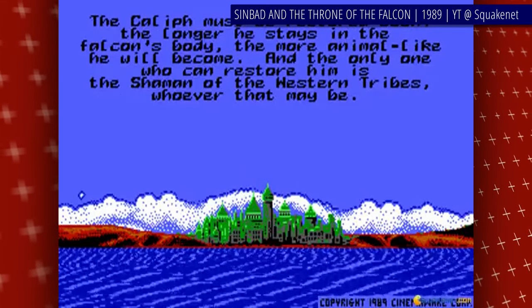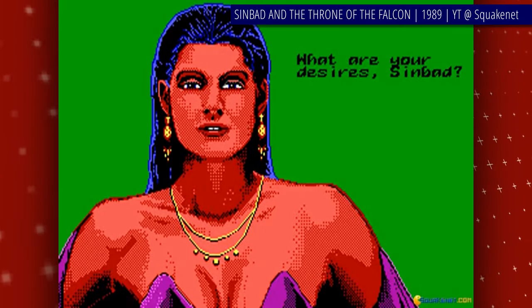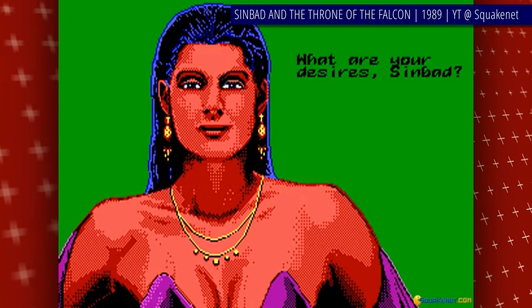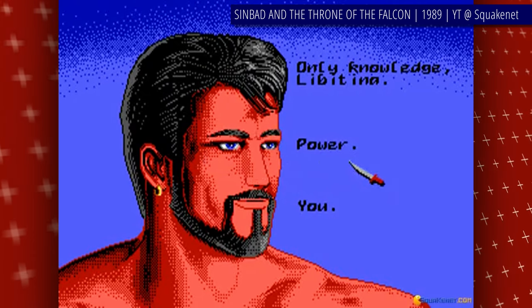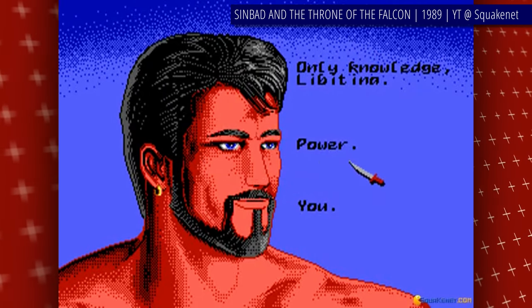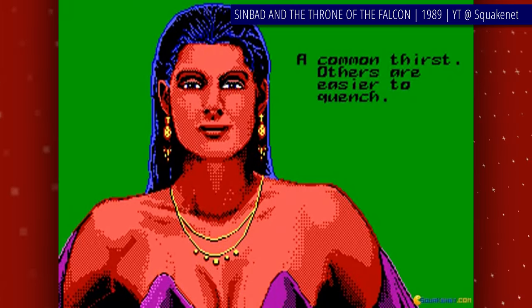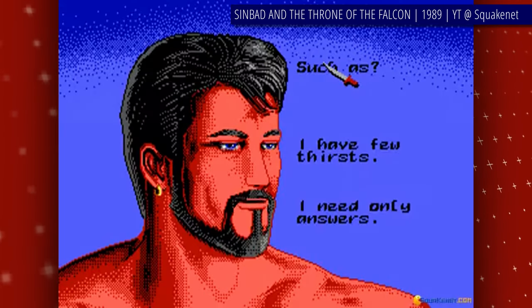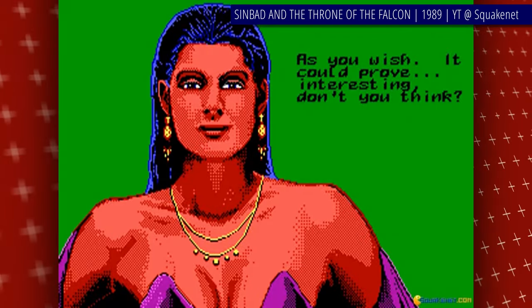You play as Sinbad the sailor from 1001 Arabian Nights, roaming seas in search of riches, power and true love. The game starts with you already being a famous adventurer and a close friend to the Caliph's family. When Princess Silphani found her father turned into a Falcon, you're the one who's called in to help. The most obvious suspect is one of the Caliph's sons — the Evil Black Prince. A name that truly says it all.